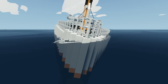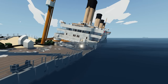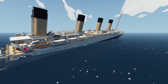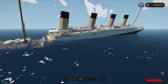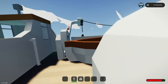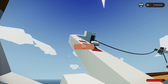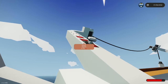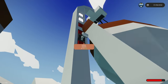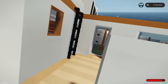Once it gets to a certain point it's pretty much game on - it is flooding so fast. The back end is still up. Let's try to deploy one of these lifeboats - I didn't get a chance earlier. How do we do this? We swing it up - wait, it's already over the side of the boat.